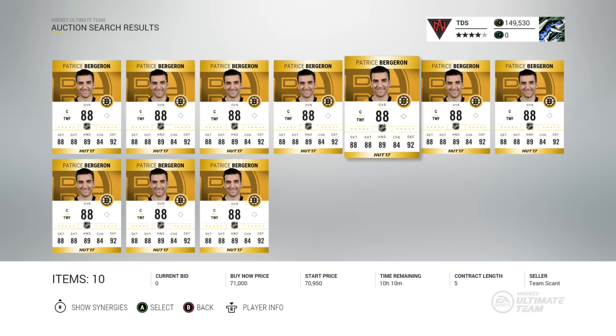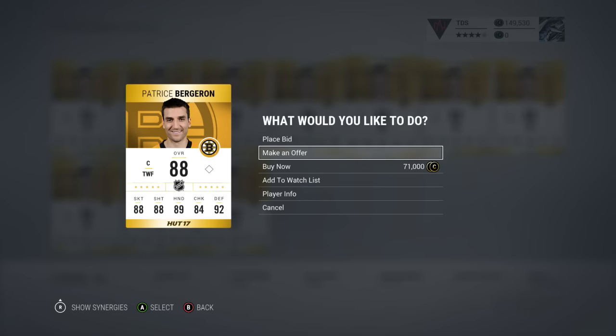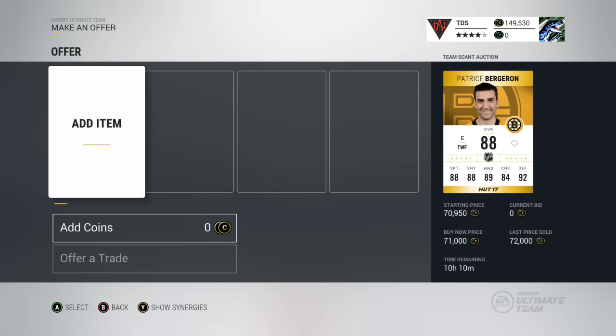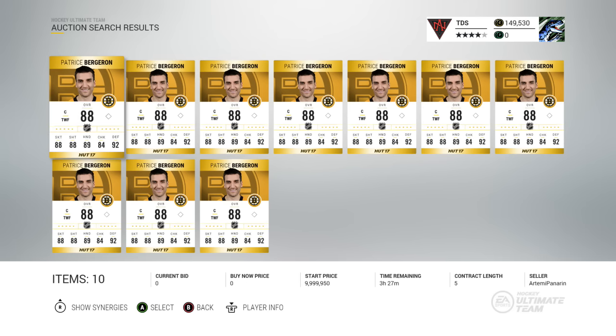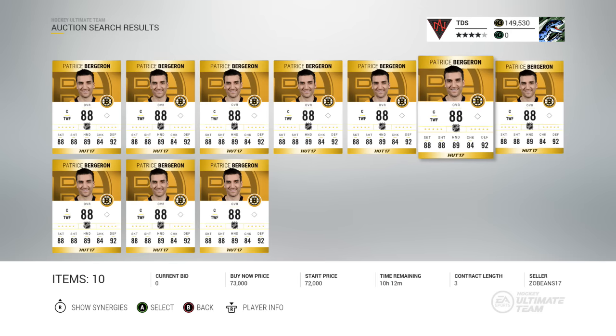The cheapest Patrice Bergeron right now looks to be about 71k. You click on him, hit 'Make an Offer,' and right there it says 'Last Price Sold: 72k.' So that deal is about even — I probably wouldn't buy that one because the profit margin isn't great. But if there's one listed for around 60k or 65k, I'd probably buy that.